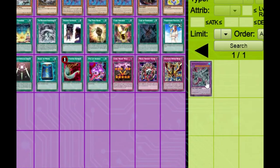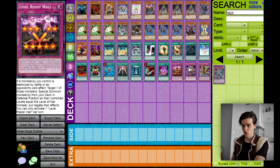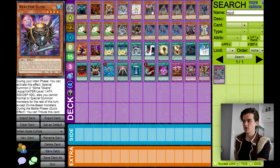The best part about Metal Reflect Slime is of course Egyptian God Slime — this card is absolutely amazing. It does not come with the structure deck, but if you own it, if you can get your hands on it, add it in — this card is great. If this came with the deck I would want to run triple Reactor Slime, triple Metal Reflect Slime. But we're working with what comes in the structure deck today, so just one Reactor Slime, which still definitely has its uses.